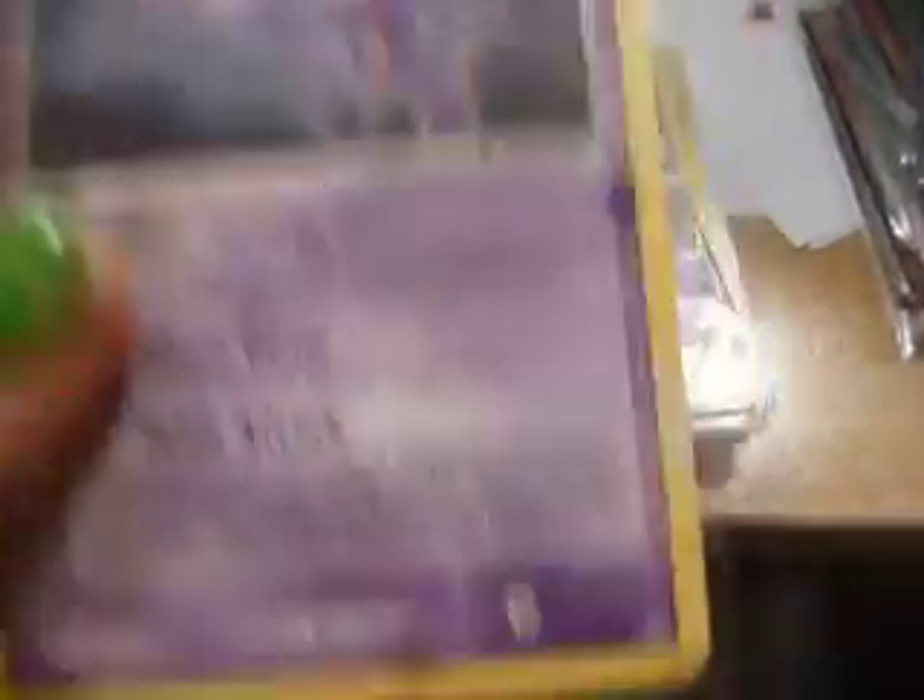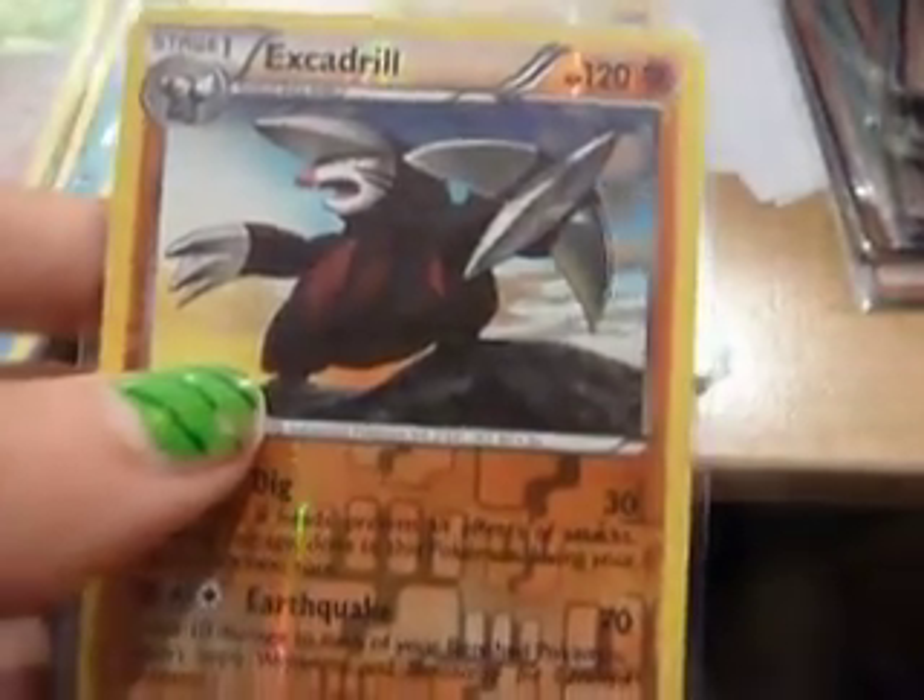Thangus rare from EX Power Keepers, Thangus from Legendary Treasures, Gyridos, Zipli rare from EX Power Keepers. My Letter EX mint from Legendary Treasures, Guffetail hollow from Legendary Treasures, crystal reverse from Emerging Powers, number 57. My Letter rare from EX Power Keepers, Thangus rare from EX Power Keepers, Thangus rare from Legendary Treasures.